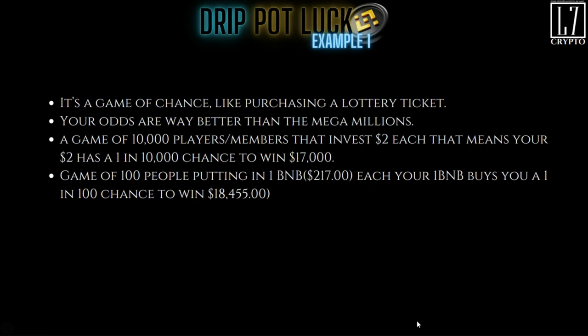When we had the live on Saturday, Danny and Lucky gave some examples. Please understand, this is a game of chance — it's like heads and tails. Your odds are way better than the Mega Millions. You can come in with one BNB, 10 BNB, play against one other person, and you've got 50/50 odds. That is a whole lot better than the Mega Millions where your odds are one in 500 zillion. With a game of 10,000 members investing $2 each, your $2 has a one in 10,000 chance to win $17,000.